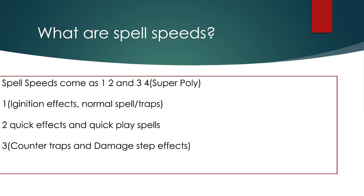Now: what are spell speeds? A spell speed determines how fast the activation timing of a card is. Spell Speed 1 includes ignition effects, normal spells, and normal traps. Dark Hole is a normal spell; Mirror Force is a normal trap. Ignition effects are monster effects you activate on the field generically — not on summon, not a trigger effect. For example, Endymion is an ignition effect: you have to activate it while on the field, meaning your opponent can activate Book of Moon before you use it. Ignition effect priority no longer exists.